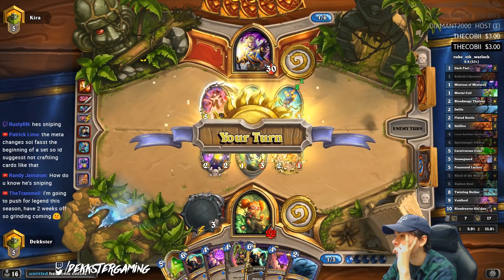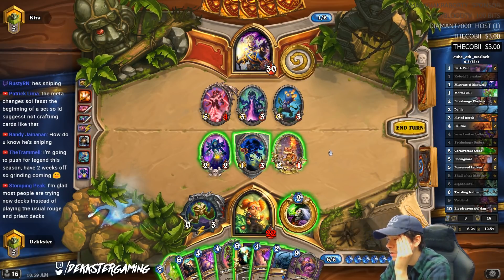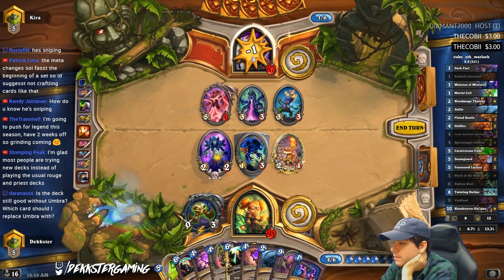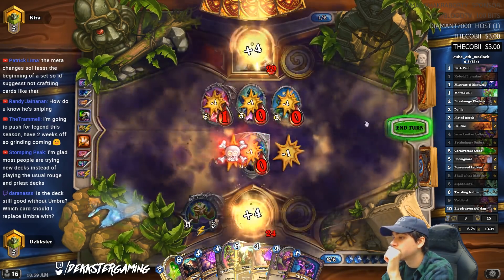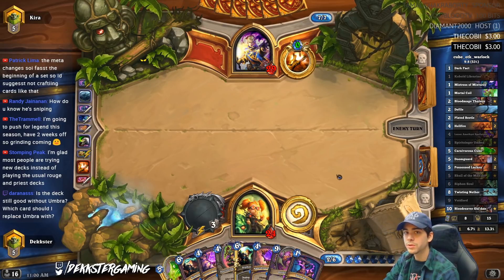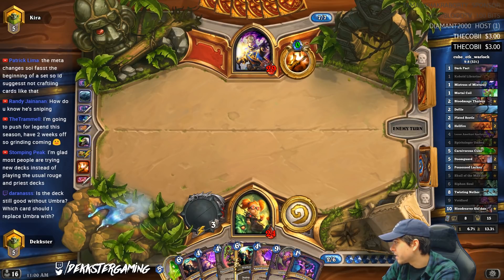We'll go ahead and kill that — I don't like this. Or do we just go with a Defile actually? Let's tap and Defile. I don't know if there's gonna be a better opportunity to Defile. He's gonna pull out another Void Lord — that's gonna really dilute our card pool. Is the deck still good without Umbra? I think yeah — the deck's still bad without Umbra if you know what I mean.